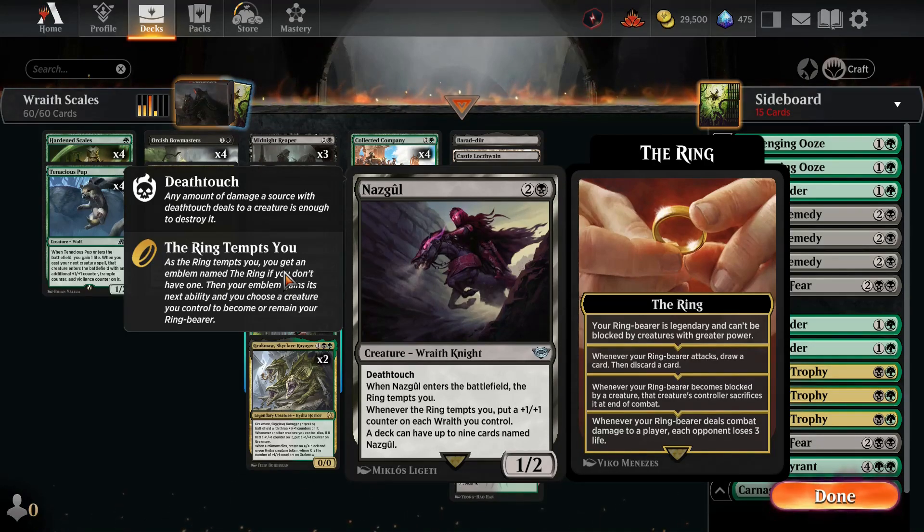The Nazgul, individually, are fine creatures, but they really value having other wraiths in the deck, as evidenced by the fact that whenever the ring tempts you, you basically put a +1/+1 counter on all the wraiths on your board, as well as the ring increasingly tempting you to give you a load of generally good bits of value.